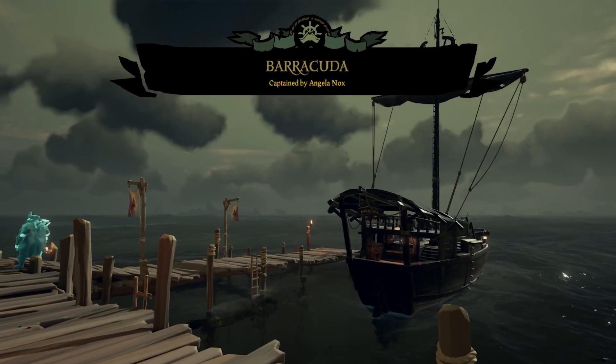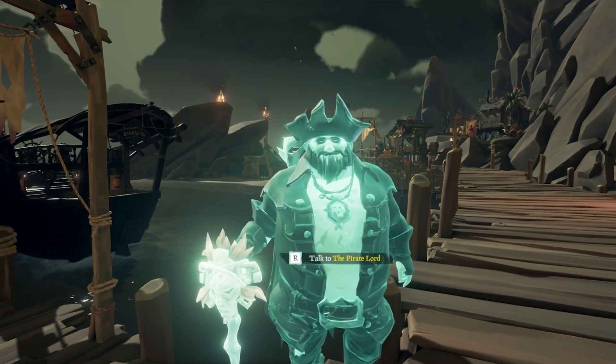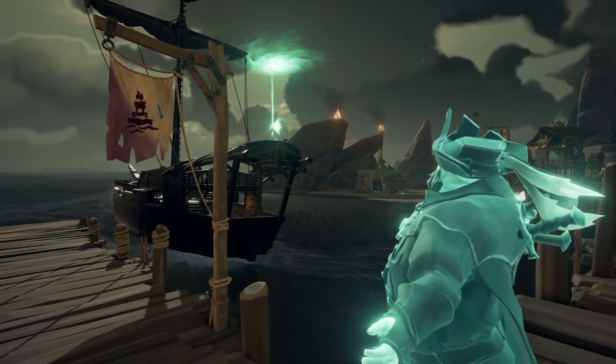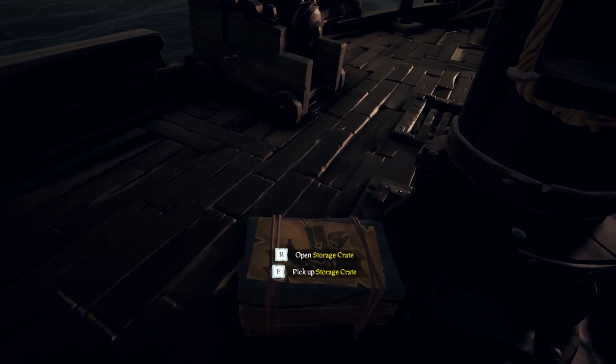Then you'll have to go to the docks and talk to the pirate lord. While talking to him, he'll open the gates for the Sea of the Damned. Make sure to get some cannons and planks, cause you're gonna need them.